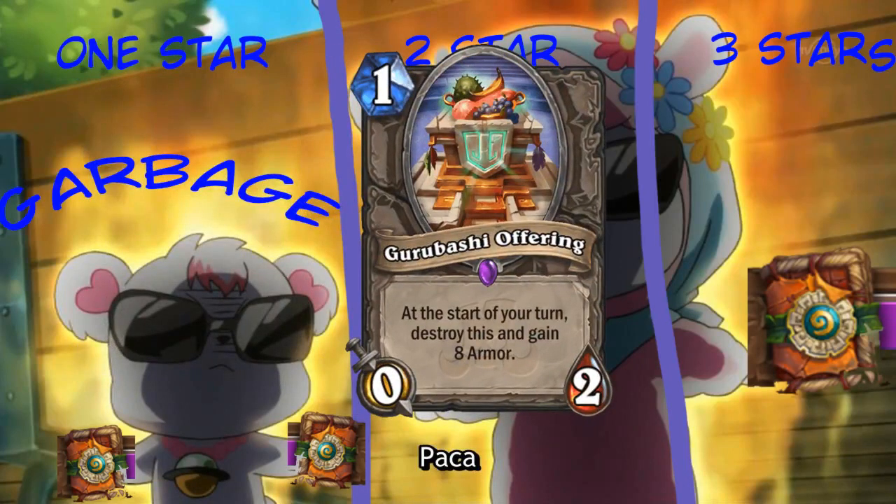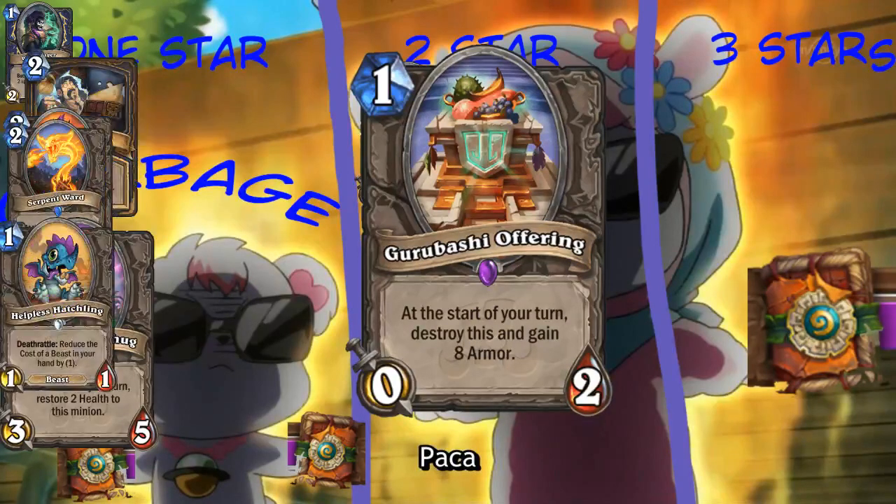Can you read the Gurubashi Offering card? At the start of your turn, destroy this and gain eight armor. That is never going to go off. At the start of your turn? Well, it could go off. In what world is a 0-2 without taunt going to survive a turn? Turn one, and no turn after that. It even destroys itself, so you can't do it more than once. Yeah, that's garbage.